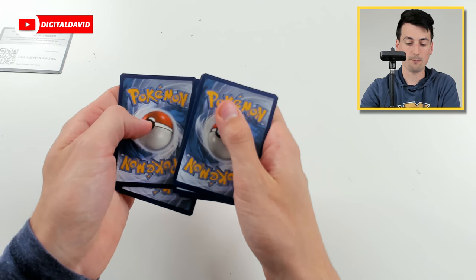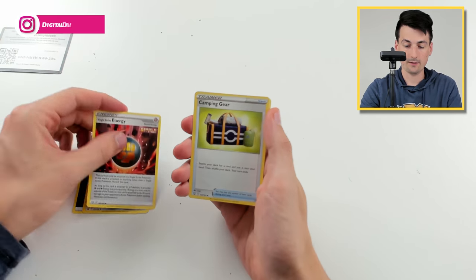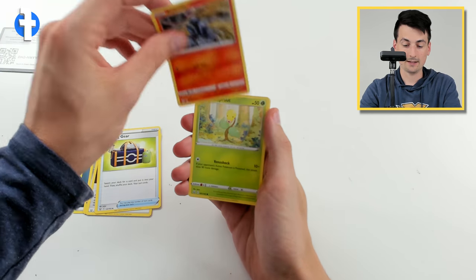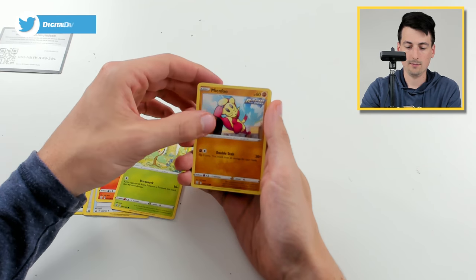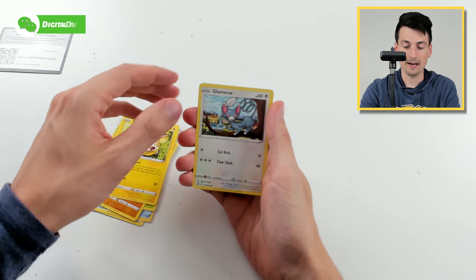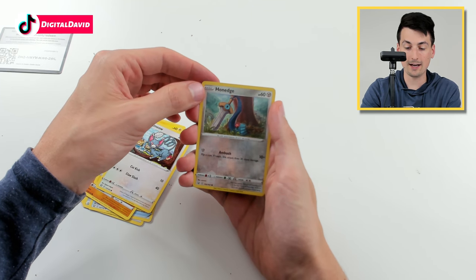All right, let's see what we've got here. Energy. Bisharp. Energy. Trainer. Bellsprout — one of the OGs, love it. Mianfu, Yamper — love the Pokeball in its mouth. Glameow — a glamorous meow cat.